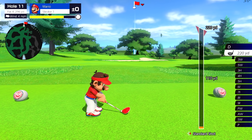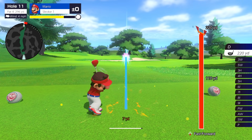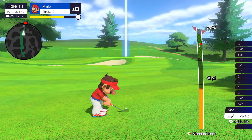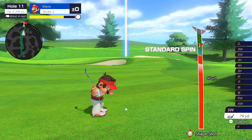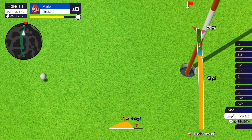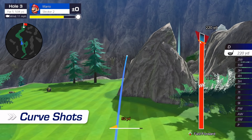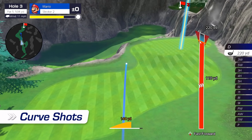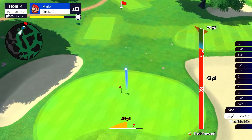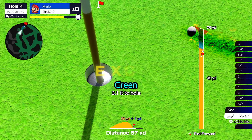Study the wind and the terrain. Think it through and then swing. Thanks to simple button controls, you can easily line up impressive shots fit for a pro golfer. Curve shots bend the ball's trajectory so you can avoid obstacles. Spin shots add a little spin to the ball, adjusting its path after it lands. And there are plenty more techniques in your proverbial golf bag.